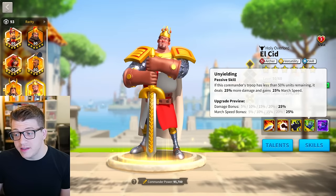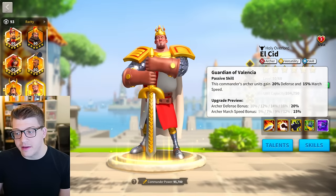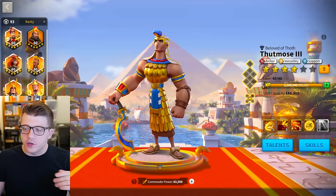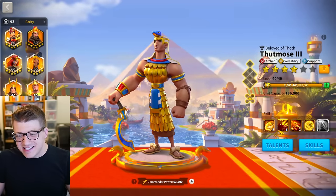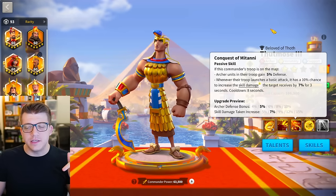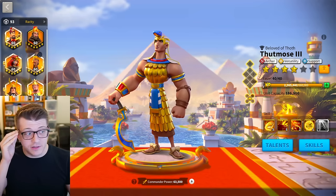Aethelflaed — probably want 5551 as a minimum investment for her, which kind of sucks but it is what it is. Or maybe 5151 — I like the instant proc damage here a lot, so I'd still probably lean towards 5551. But really you shouldn't be using her in the field anymore anyway, and if you do you need the double relic for sure. Thutmose is another commander you probably shouldn't use in the open field anymore — 5551 is a really cheap investment, arguably even 5511. I like 5551 because it gives some defense and a 10% chance to apply a powerful skill damage taken debuff, which is great especially early game when there aren't many options for that. He's a gold key commander so you'll get him slowly over time.